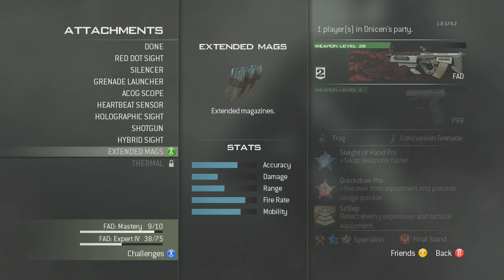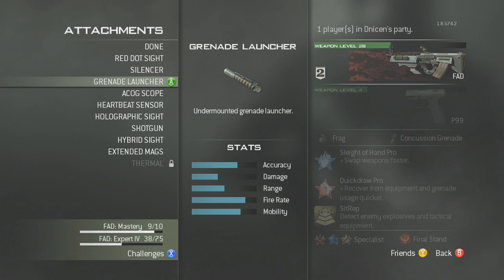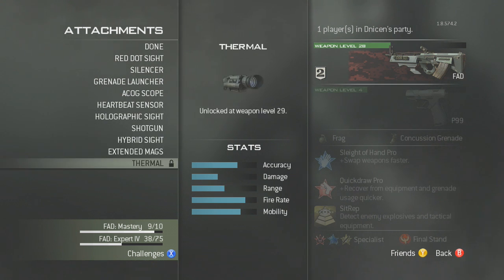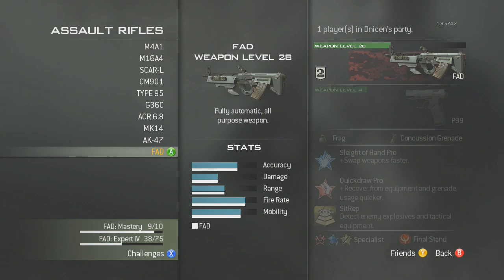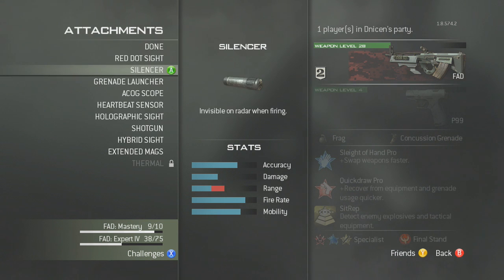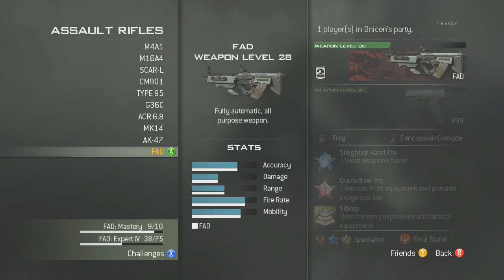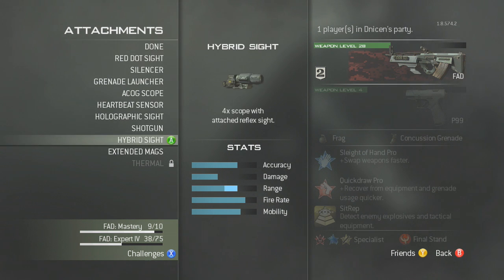I was using the FAD. The main thing is to always use every attachment once you unlock it and complete every challenge for it — even the shotgun, hybrid sights, everything. Probably the best thing to use would be dual attachments, because then you can use something like a red dot and silencer and knock out those challenges faster since you're doing multiple challenges at once.